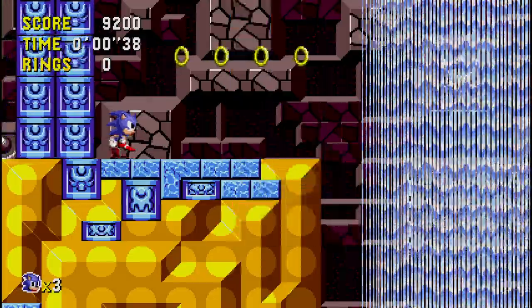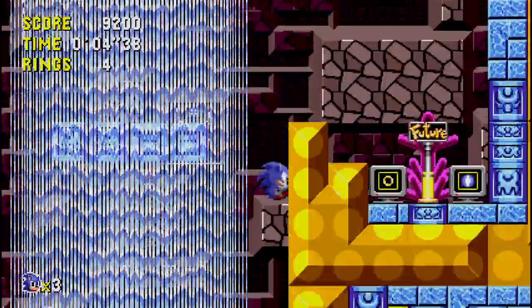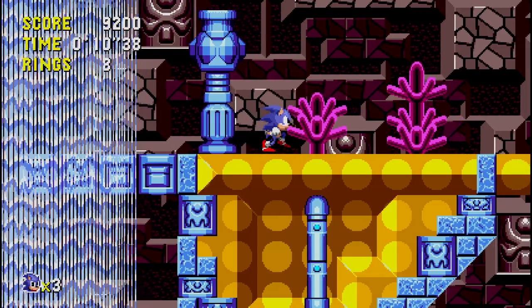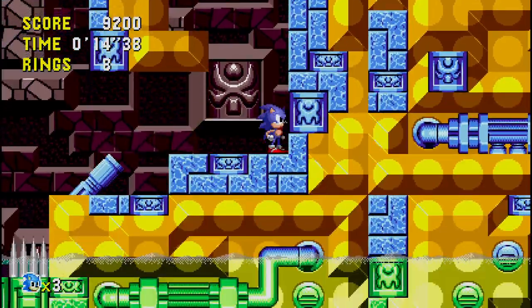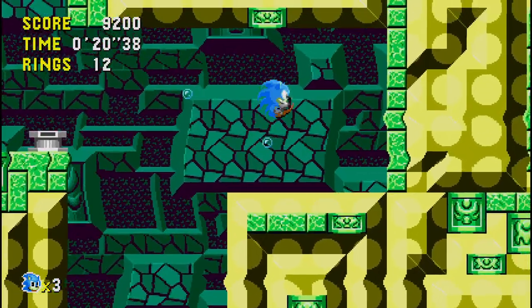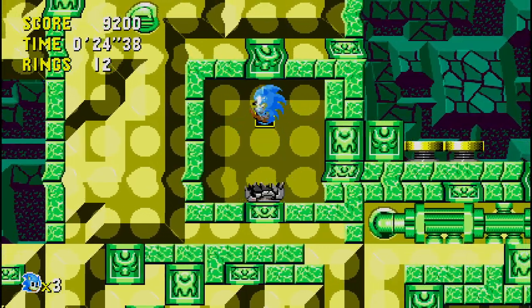Okay, here we go — Zone 2. And this one is just as easy. You can just land on any one of these openings when you're falling down that infinite shaft. You want to go right. Oh, this is just a little secret area with a shield. I'll take that.